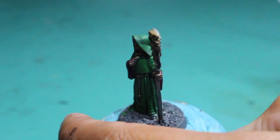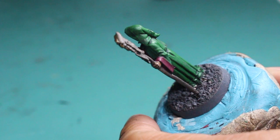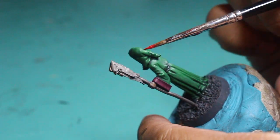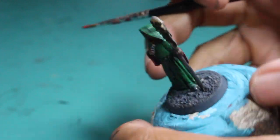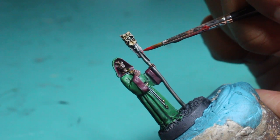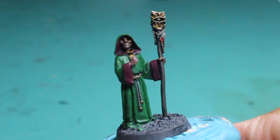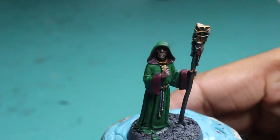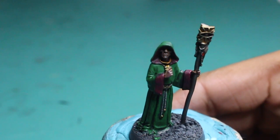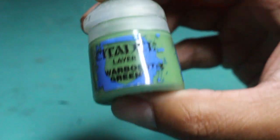Now we're going back to Mephiston Red. The wax of the purity seals — there's one in the front and one in the back — we're painting over that Screamer Pink with Mephiston Red. That bright red color is going to pop and create a nice spot color to break up all the silver, gold, and parchment.